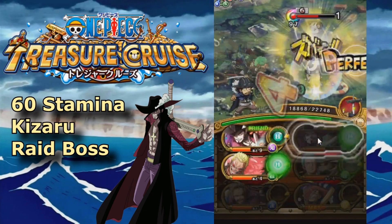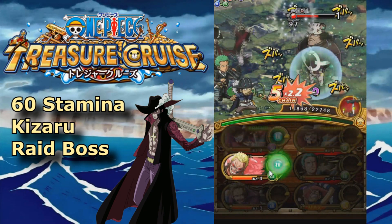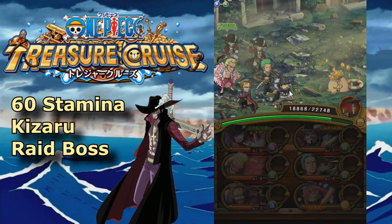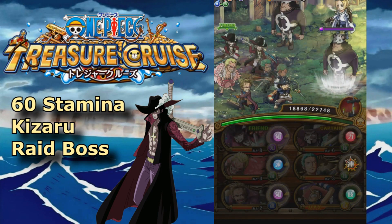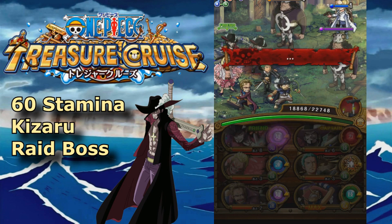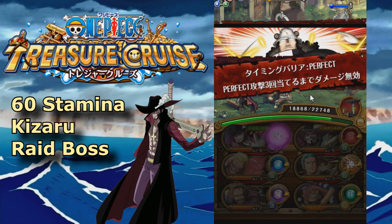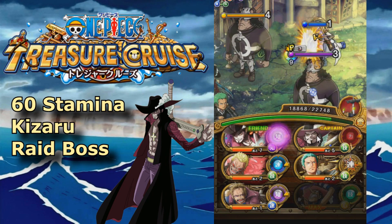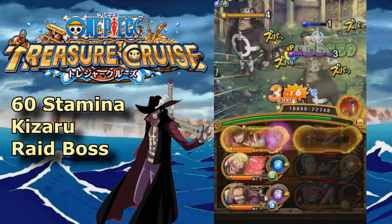I brought Usopp and I highly recommend using Usopp on the fourth room just to make sure everything goes well. Keep in mind that you can tank one hit because Kizaru will deal around 7,700, so you need to tank one hit from him — which means you can tank one hit from the Pacifistas too. They deal around 1,000 to about 11,000, so keep that in mind and you should be fine.